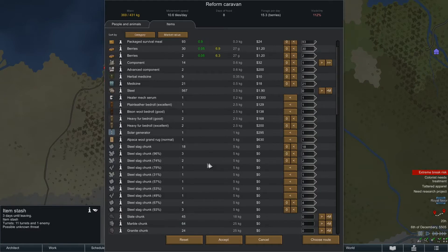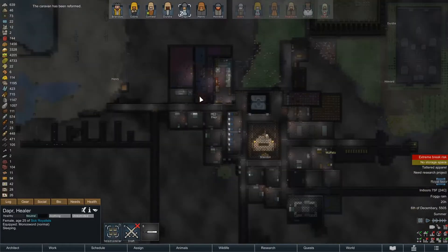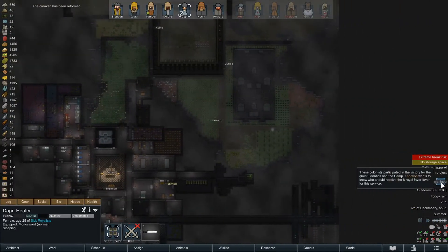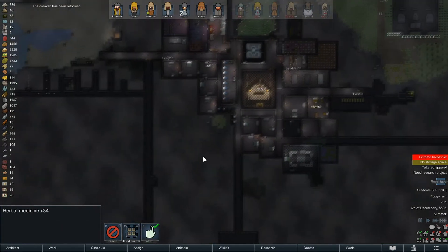We don't want the sleeping spots — they're steel walls, so we'll just take as much of the steel as we can. There's a solar generator too. We have tons of steel back home now but it's not going to hurt because we are going to build a ton of stuff and these guns will be useful as well. Accept, go, enter the nest. Okay, that's done. We have a ton of medicine again — let's get all that stuff brought in before it rots.